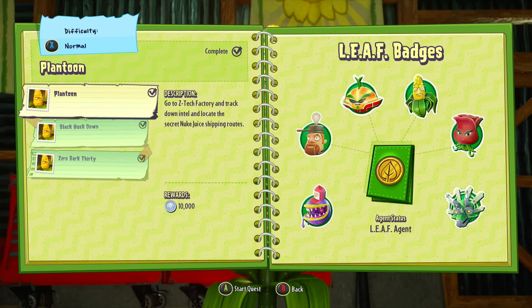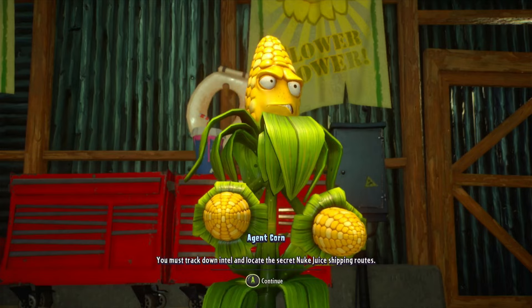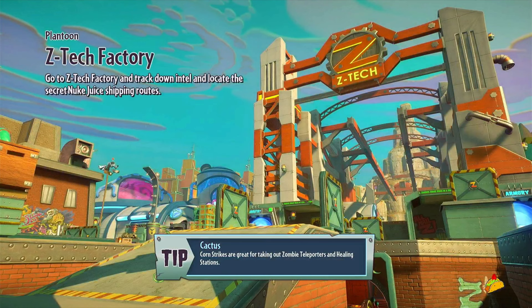We need to drop you behind enemy lines, straight into the Z-Tech Factory. You must track down Intel and locate the secret Nuke Juice shipping routes. Are you ready to move out? Affirmative. Let's get ready for a very, very nasty little mission.